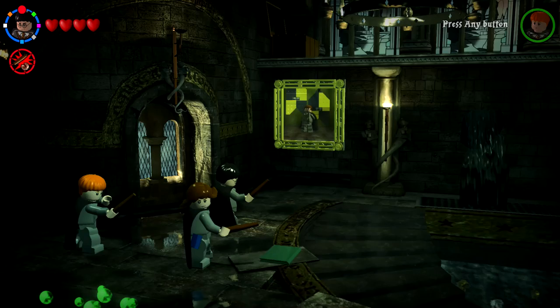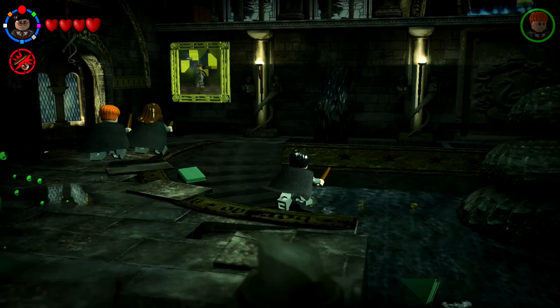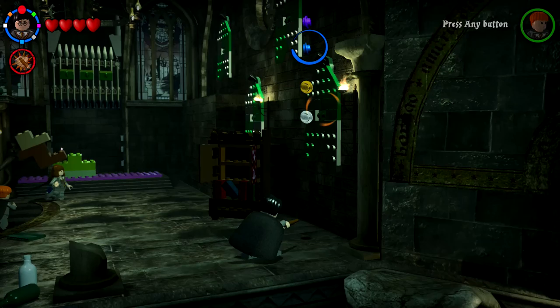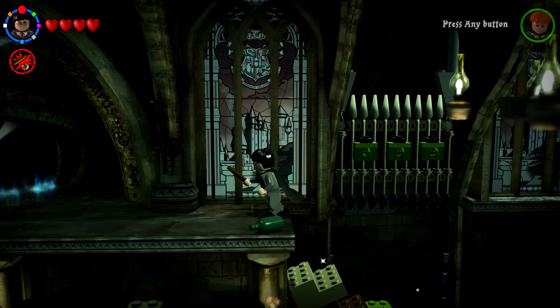We're starting in the potions classroom — the last place we were, when we unlocked Snape. I'll go through this area and double-check, but I'm pretty sure we found everything. The tricky part is the game doesn't really tell you if there's more stuff in a room; you just have to look around. It looks like we've cleared it out except for maybe some purple studs up there that I don't really need.